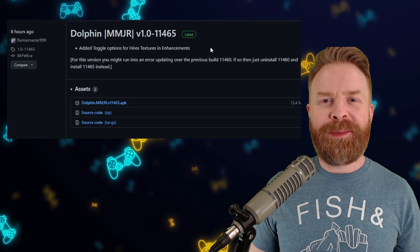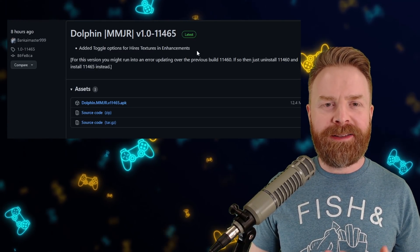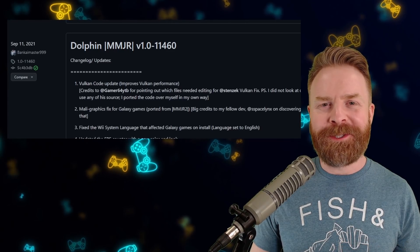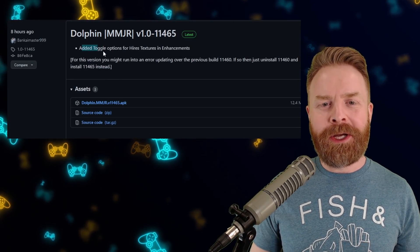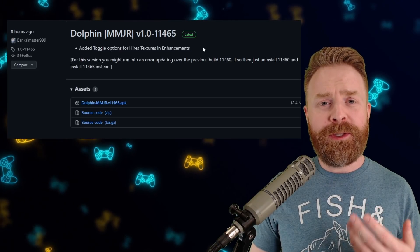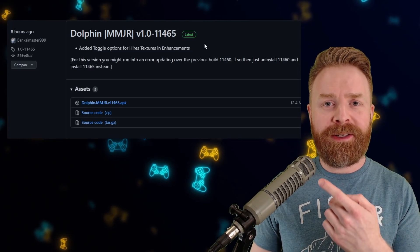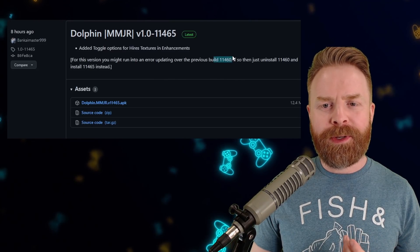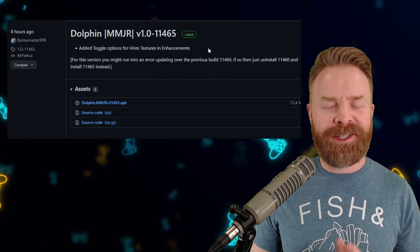This latest version of Dolphin MMJR just came out today, at least at the time of filming, and it has been a while since the last update, which was back in September. This version adds toggle options for high-res textures and enhancements. If you use Dolphin MMJR, definitely upgrade to this version. They do state you might need to uninstall the previous version, but it may vary from device to device.